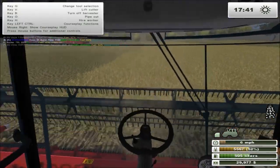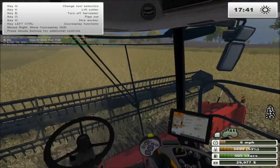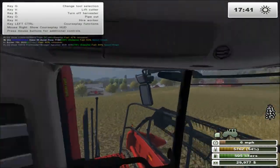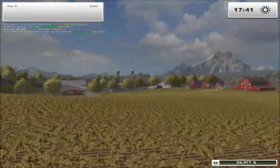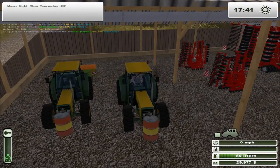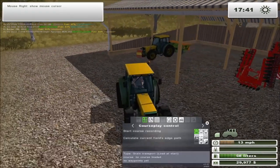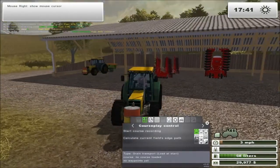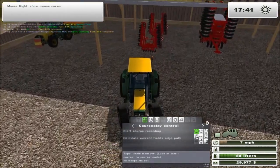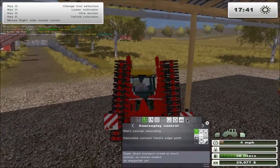Okay, we're back — sorry about that. Fraps crashed on me again, I think it's a little bit rusty. What we're going to do now, quickly before we wrap up this episode, is set out the cultivators on these two guys. This is why I wanted that overloader — so I could get these two running in tandem and get this field cultivated as quick as possible.